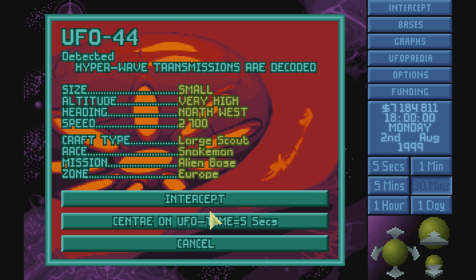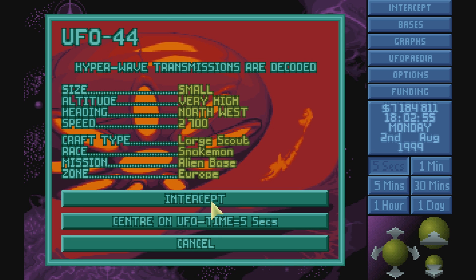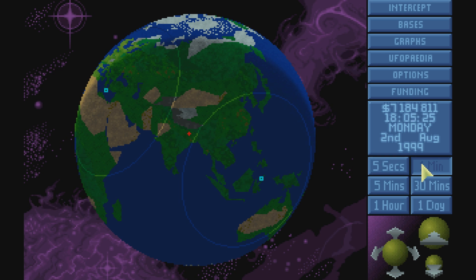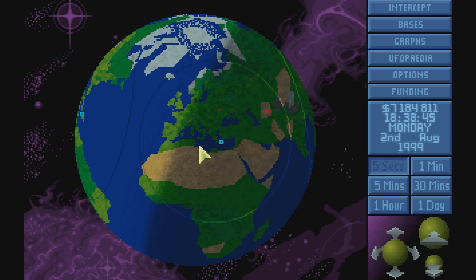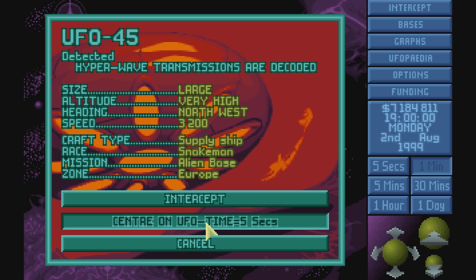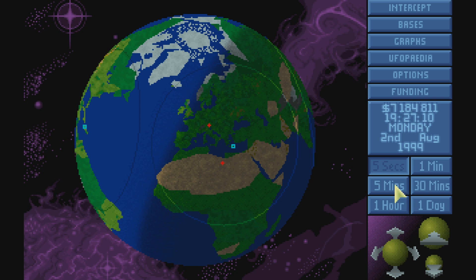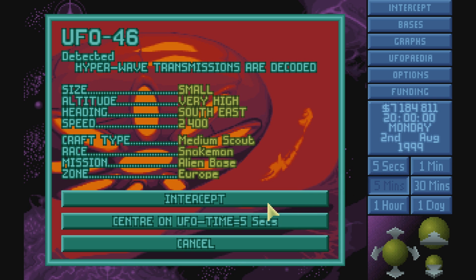Alien base, large scout — where is it? It's going quite fast, very high. I think I'm going to wait for that one to try and land, because I need some more Illyrium. It's a Snake Man. Supply ship — ah, that's the one I want. Where is it going? That is definitely the one I want, and that one is going to the same place, apparently, but it's going to be night time — that sucks.